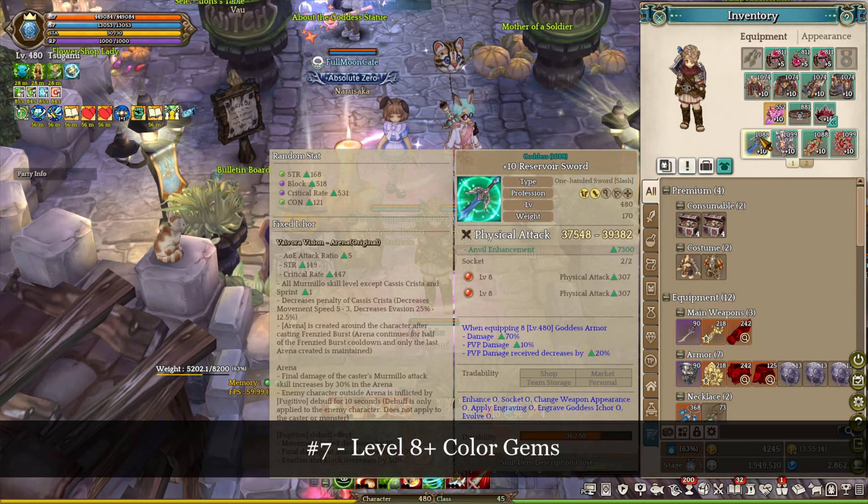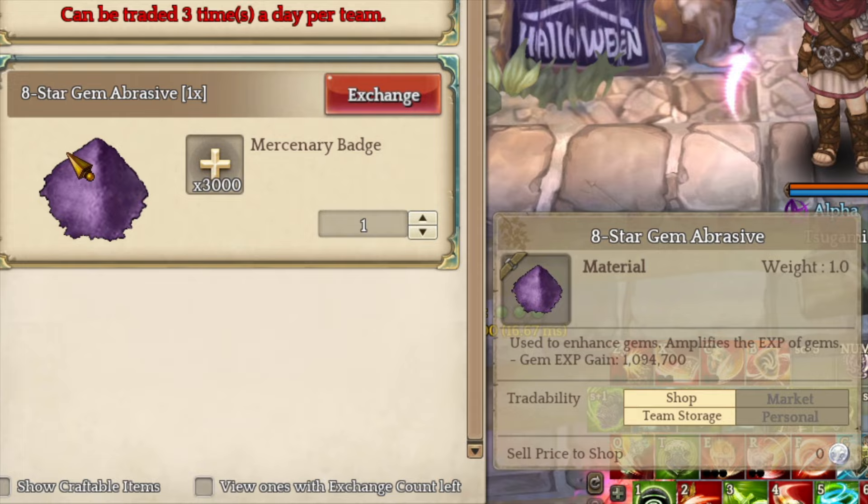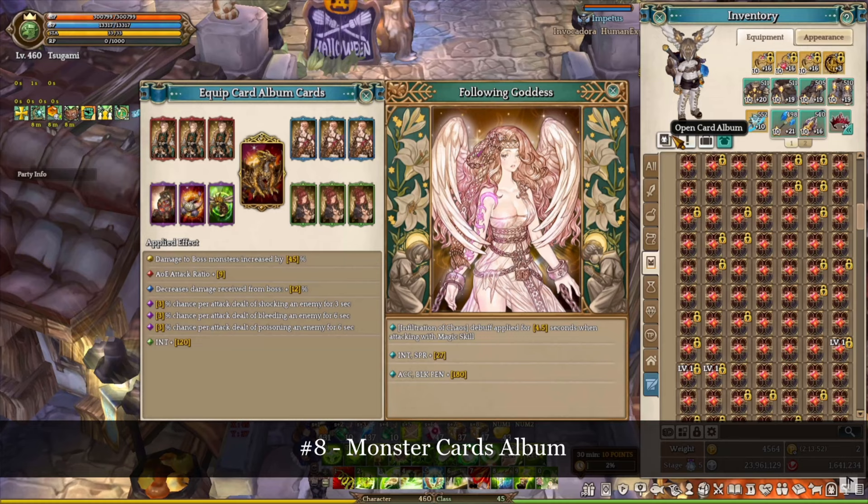To upgrade the goddess accessory, you need to clear Delmo Battlefield to obtain the upgrade material. Number 7: work on the level 8 colored gem. The physical build uses red gem and the magic build uses blue gem. Players can purchase the level 8 gem abrasive from the Mercenary Badge Shop, and then use it to upgrade the colored gem. Next, you want to roast the gem at the player's alchemist shop, which you can find anywhere in town, and then put your gem onto the level 480 goddess equipment.